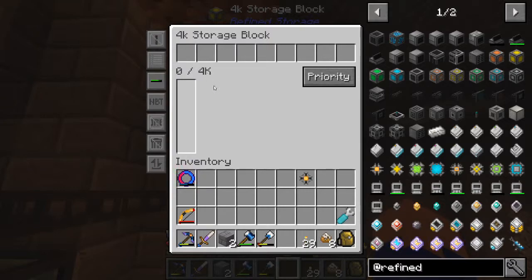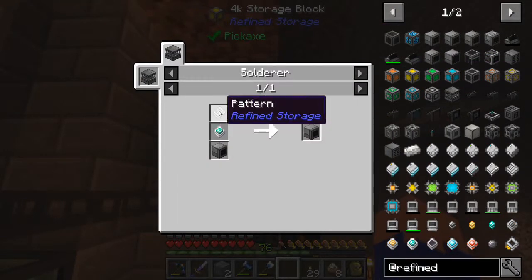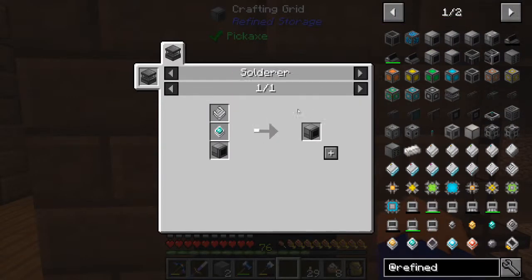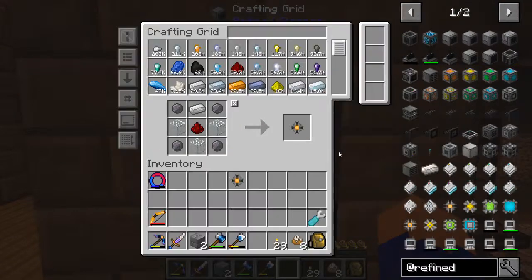Yeah, it goes in there - it ghosts in there, so it doesn't actually go in there per se. Okay, 4k storage block... there's gotta be something we're missing here. Let's make the pattern grid first real quick I guess - let's see what that does for us. Make one of those - we should already have one of those, yep.